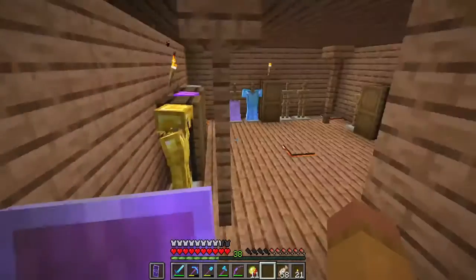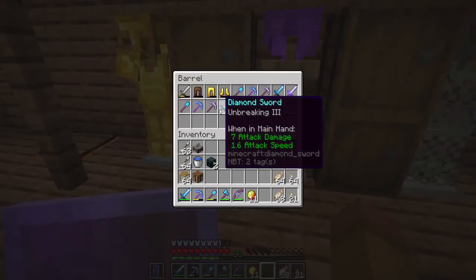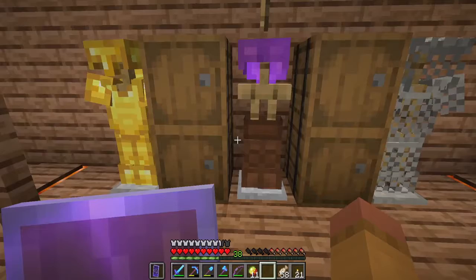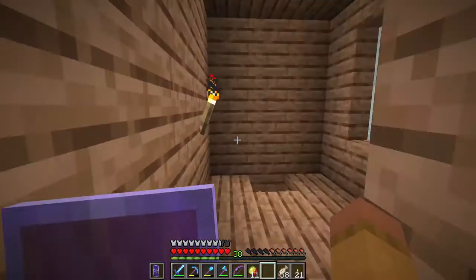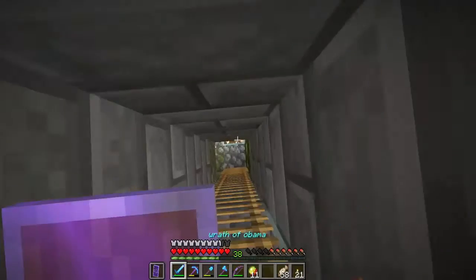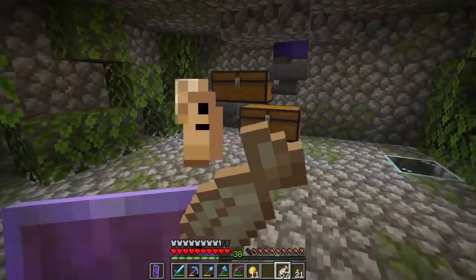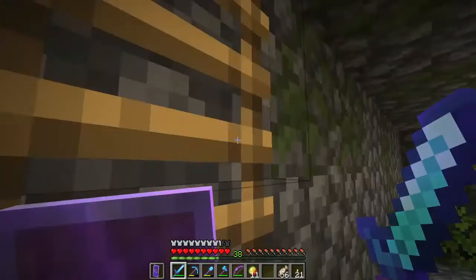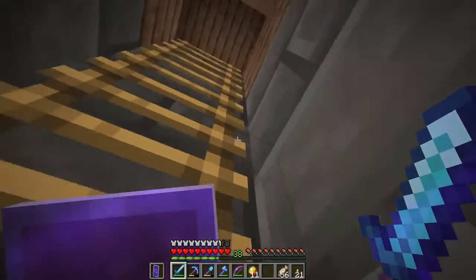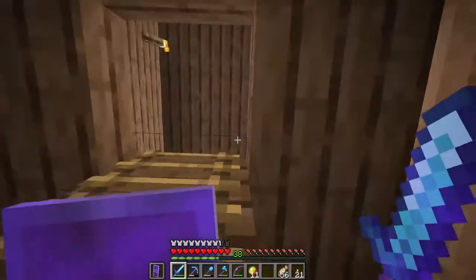The top floor has another dining room and an armor storage. Oh man — that diamond armor! You won't believe how stoked I was when I got it for the first time. There's also a silk touch pickaxe in there. This chamber is where I kill zombies to collect all the loot, which drops over here. Let's go back to the rest of Jungle Town.